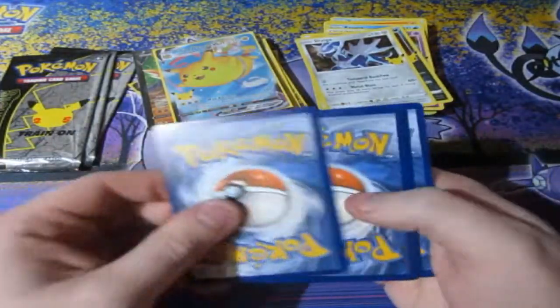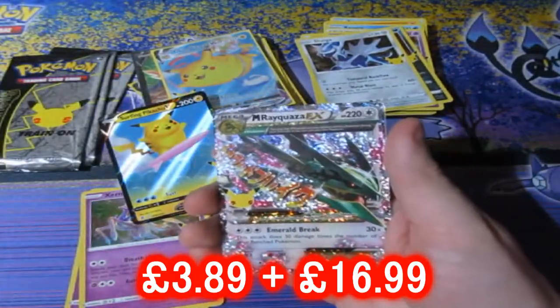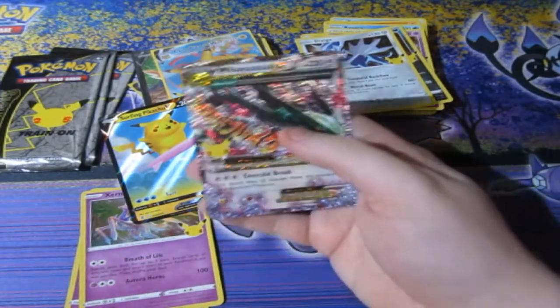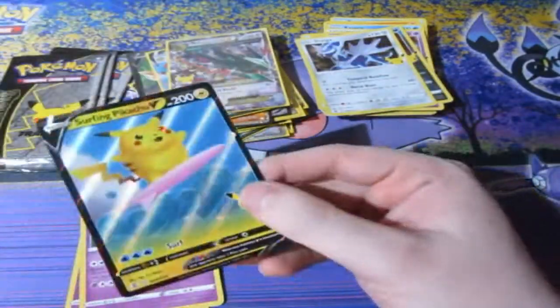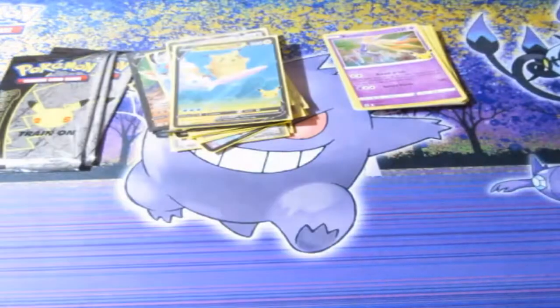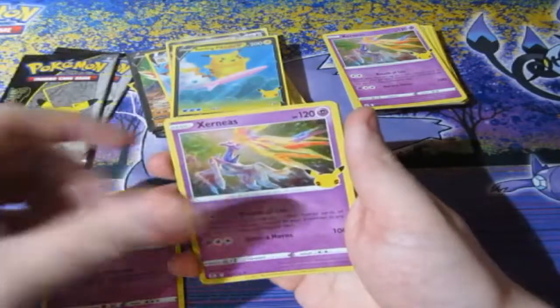Three, four packs left, people — and that's nearly the end. Not really the end because we've still got a recap to do. Cosmoem, Xerneas, Surfing Pikachu. We got another one — Mega Rayquaza EX! Let's go! Oh my god! They're going lower and lower. How many cards have we got left to find? I think only three cards left to find and we've got three packs left — it's not possible, I know, but it's just nice that we almost got the full set.